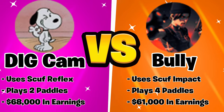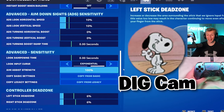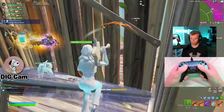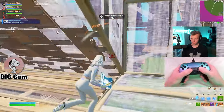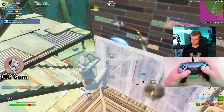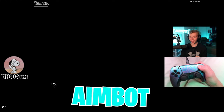Rounding out round 1 is Cam, one of the console ghosts, versus Bully, another OG pro. These are Cam's settings — Cam is also an expo player. The build sense is so weird. What is this aim? I feel like I just had aimbot right there.